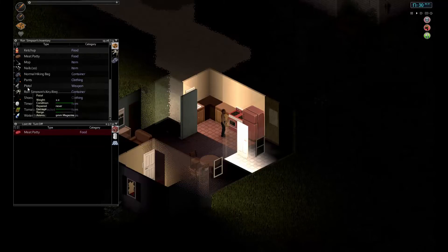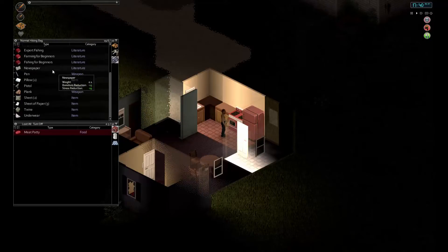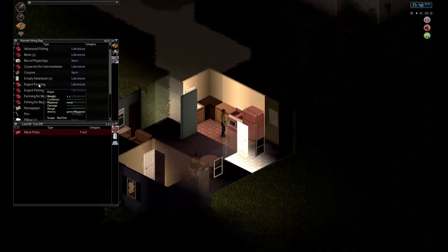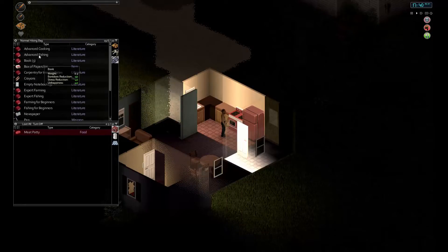We have a few pistols now. Can we do the reload? Put in a container. Add some books in there — notebooks, paper, cooking, advanced. I have to have a look — meat patty is still uncooked.